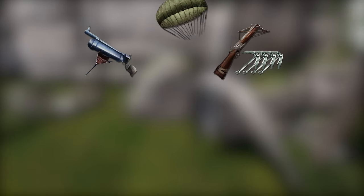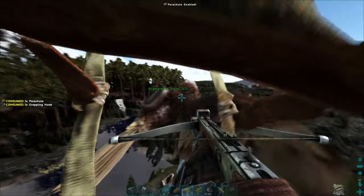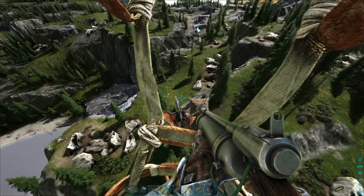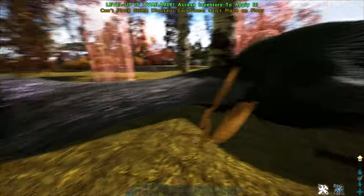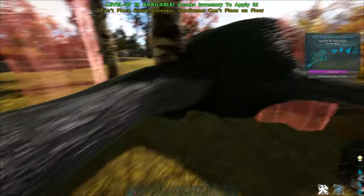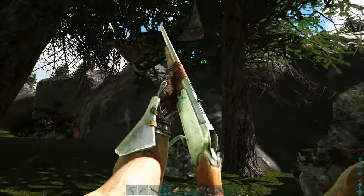grappling hooks, parachutes, a flyer, and a few dino gates. Position yourself slightly in front of the Quetzal, hop off your mount while using a parachute, and grapple onto your flyer. Switch to your net gun and trap the Quetzal. From here, I recommend using some dino gates or really any other trap to keep the Quetzal from running from you, but I didn't do that and was lucky enough to have a Quetzal get stuck on a tree.